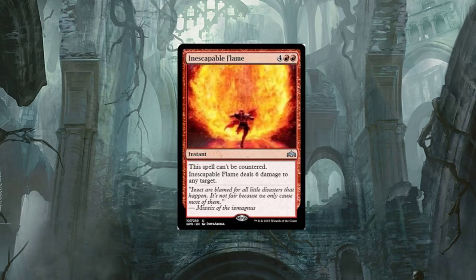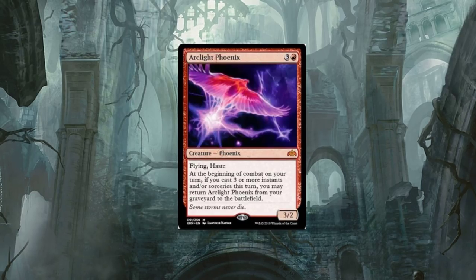Arc Light Phoenix — four-drop. This card I'm just confused about, I'm not sure what to make of it. I do like the flavor text: 'Some storms never die.' It's a four-drop Phoenix with flying and haste. At the beginning of combat on your turn, if you cast three or more instants and/or sorceries this turn, you may return Arc Light Phoenix from your graveyard to the battlefield. That is a hefty requirement. Storm players — would you play this in your deck?